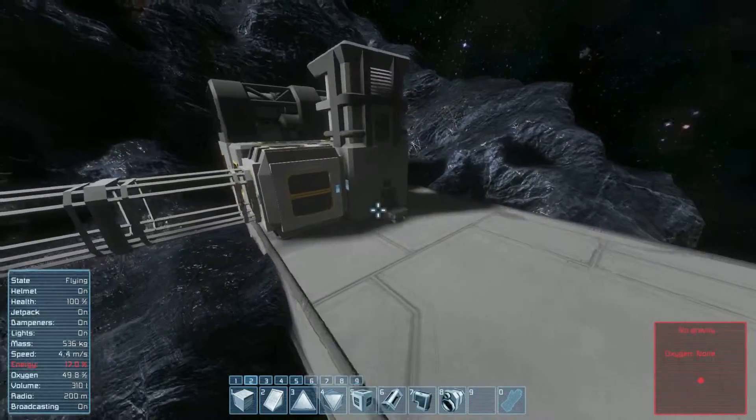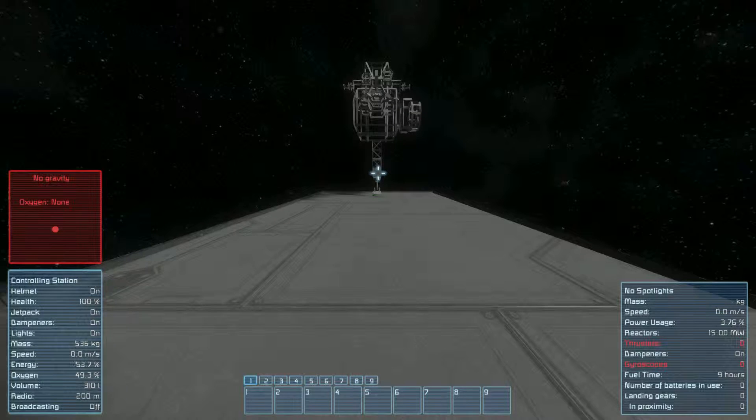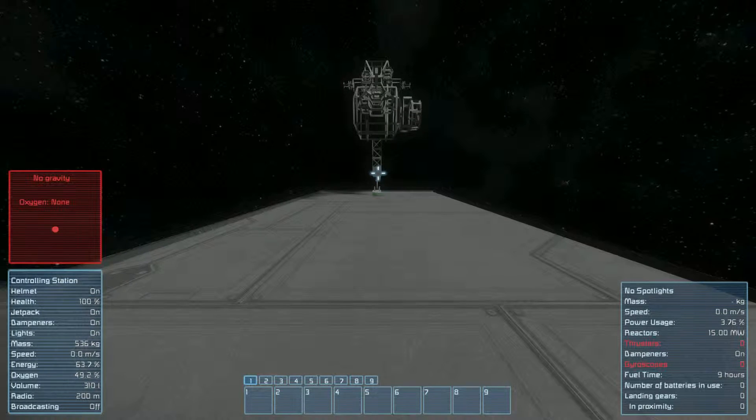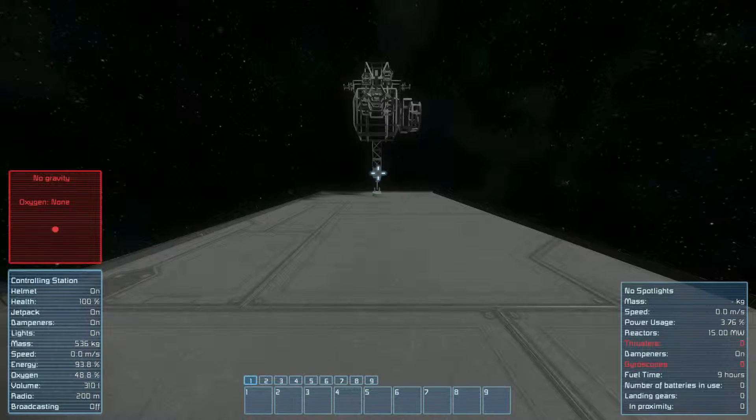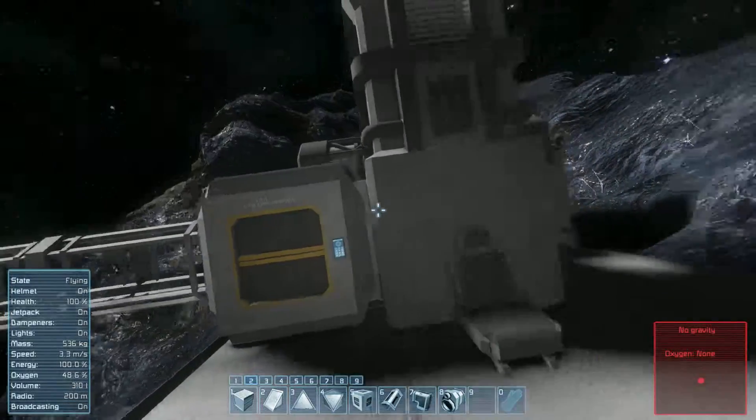We're low on energy already - man, I've been talking a while. Let me refill really quick. 50% oxygen is plenty. I stopped carrying around the oxygen bottles with me. So just when I get below 30% oxygen, I run back, grab a bottle for two seconds, let it refill my oxygen, and toss it back in the oxygen generator.